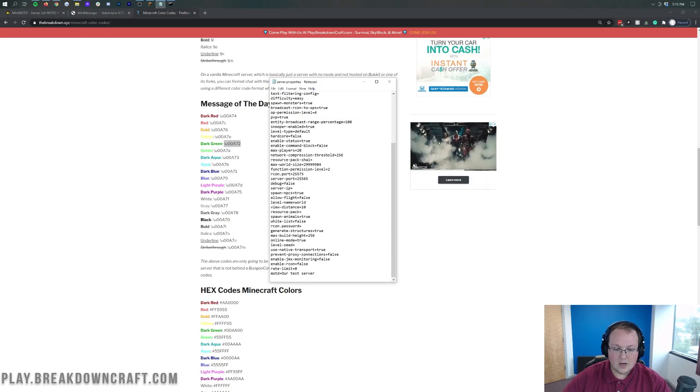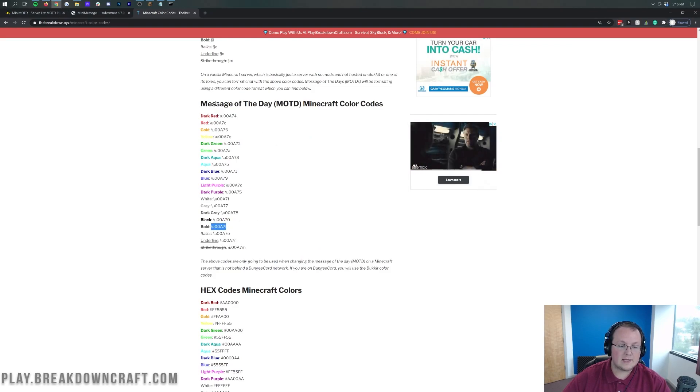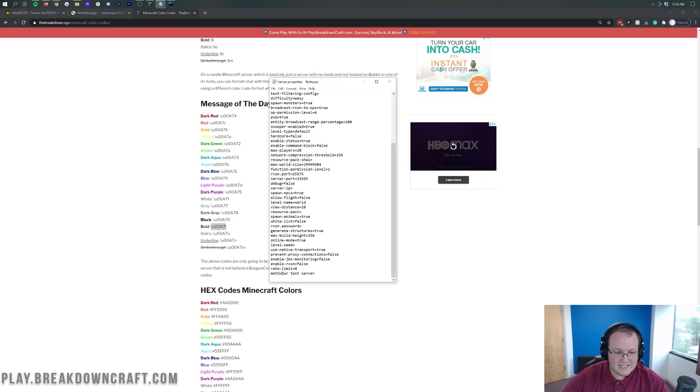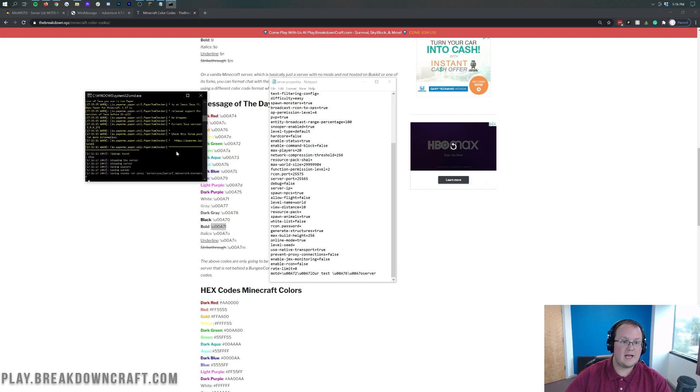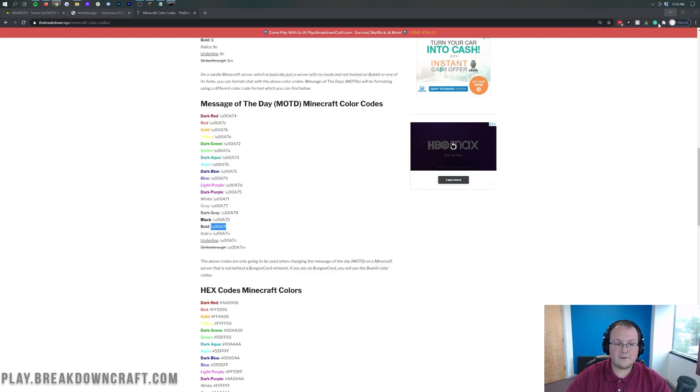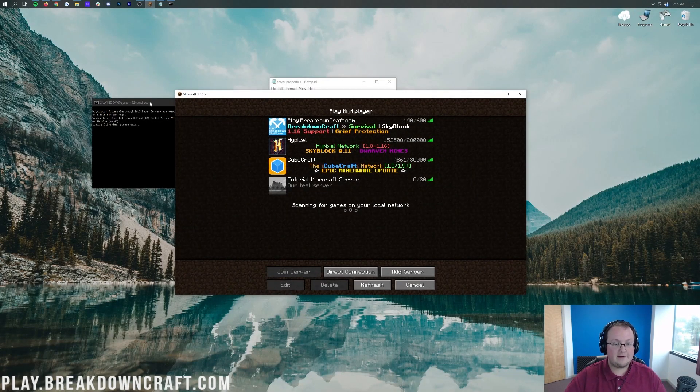We're going to pull up Notepad and make 'Our Test Server' dark green, and then go ahead and bold it as well. You will notice that only one letter changes on all of these — they are all the exact same except for that last letter. For example, the green is the '2', and then the bold has the 'L' at the end. We add those in there, and then we'll make the second part gold with italics — changing the code to '6' for gold and 'o' for italics. Now we save our server.properties file, stop the server, and start it right back up. We will then be able to refresh, and it will have changed in Minecraft to have those colors.